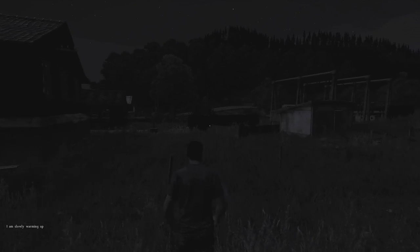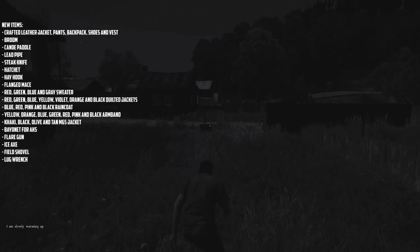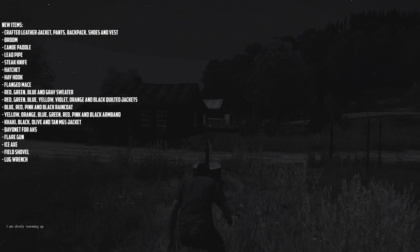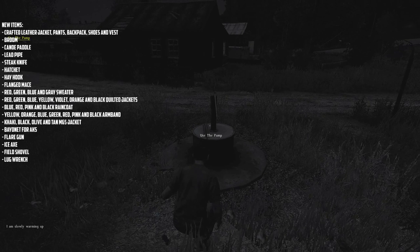I'm going to go over some of the new .53 features. Some of the new items include a crafted leather jacket, pants, backpack, shoes, and vest. There's also a broom — not really sure if you'll be able to use it for much more than a melee weapon.